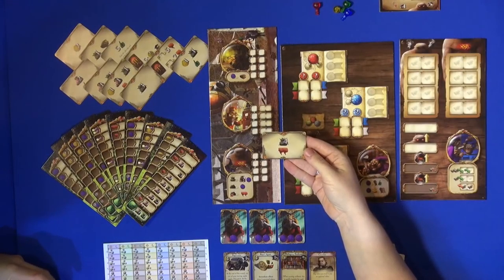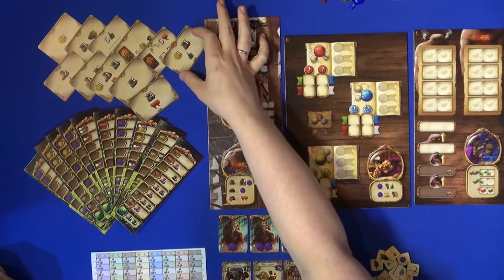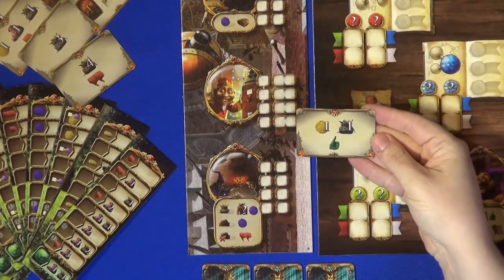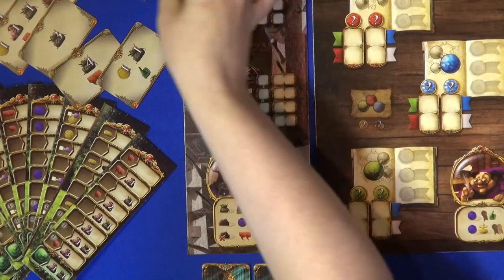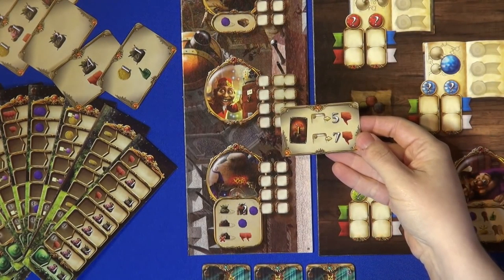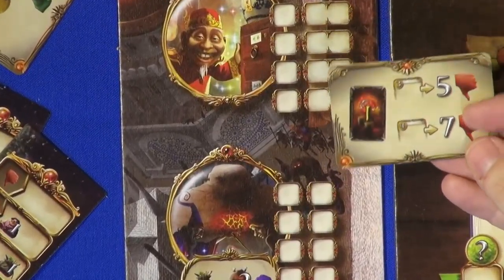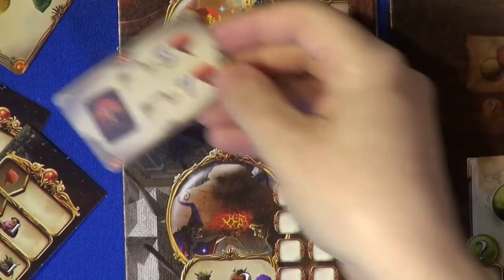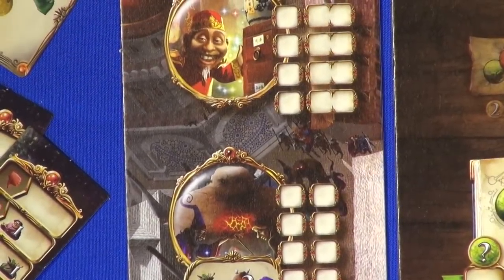The one being shown here is relatively simple — you start with four ingredients but you lose two reputation because your fellow colleagues have gone, 'Where did he get all those ingredients from?' But some of the other ones are more complicated. Like that one — you start the game with an artifact, and artifacts are really, really powerful in the game. But again, your colleagues think you must have stolen it, so you lose lots of reputation. That's the first mini expansion.